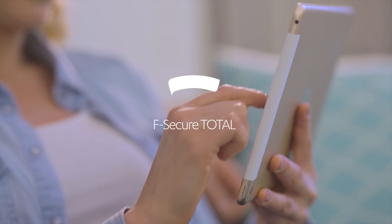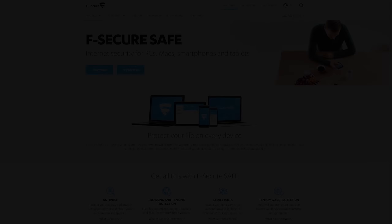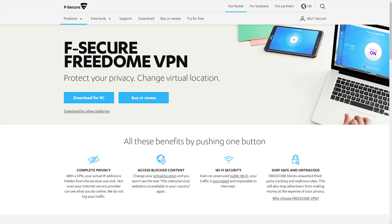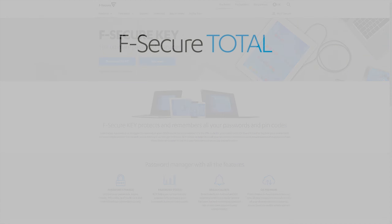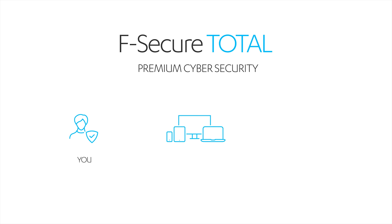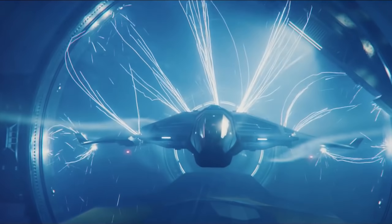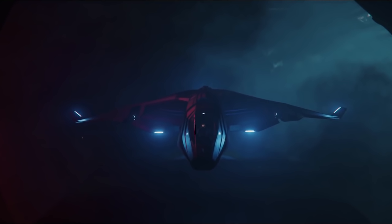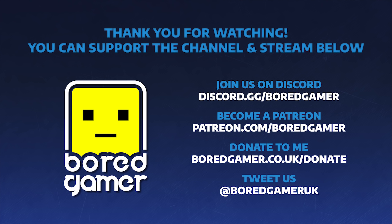Today's video is brought to you by F-Secure Total, premium cyber security for your devices, featuring internet security, a Freedom VPN, and a password manager called Key. You can try it free for 30 days and use code BoardGamer for 20% off. Also, every month there's a ship giveaway — this month it's a Saber Raven, a game package, and a CitizenCon digital goodies pack. To enter, just be subscribed to my YouTube channel and comment on any of my videos during the month. Thanks for watching, take care, and I'll see you in the verse.